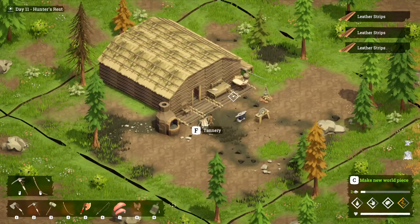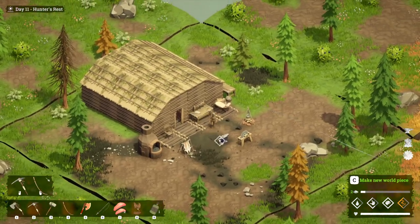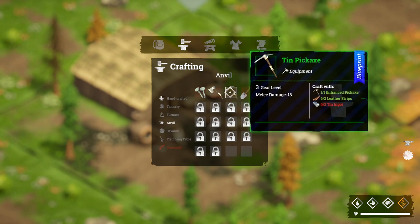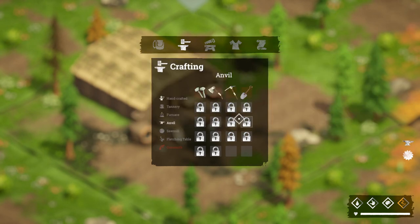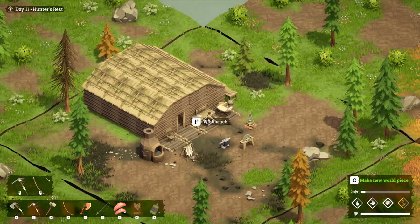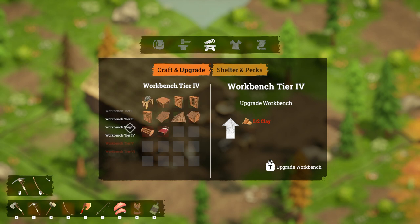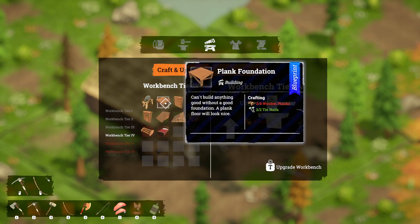The leather straps are already done. Coming back to the crafting menu, all we need now is the tin ingots. We also want to get those shelter perks, and we're not getting them at the moment. To unlock them we need to upgrade our base — now that we're at level four we can do that because we have the plank foundation available.